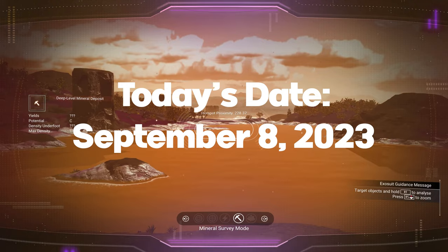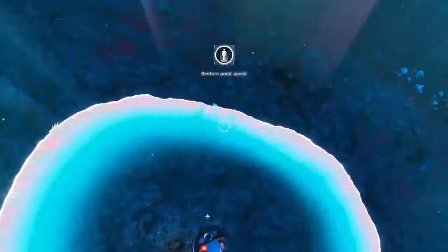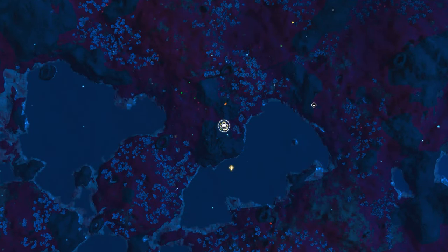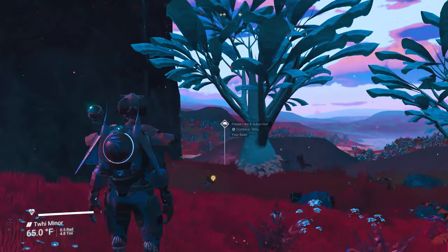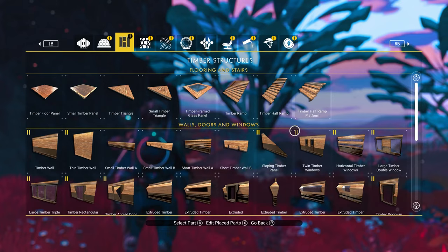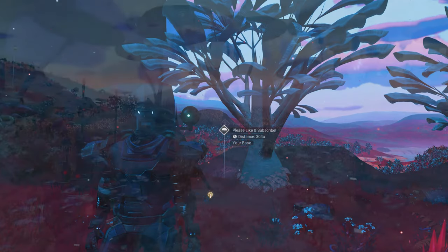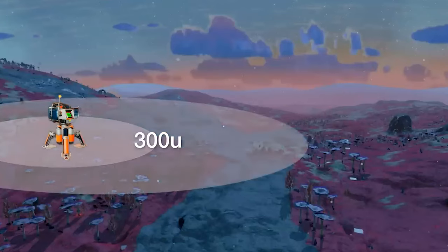Today is September 8th, 2023. For newer players, when I say base limits I'm referring to the point at which your base building menu disappears and you no longer have building rights. This usually falls around 300u from your base computer. To illustrate this, I've put a base computer down and moved out about 300u. You can see I've got full building rights when I'm at 300 or a little inside, but when I move outside of 300 the building menu disappears. We all know we can build up to 300u, but how far out can we really go? It's actually 1000u, and as I'll show you, you can actually go beyond 1000u but it's kind of a pain.